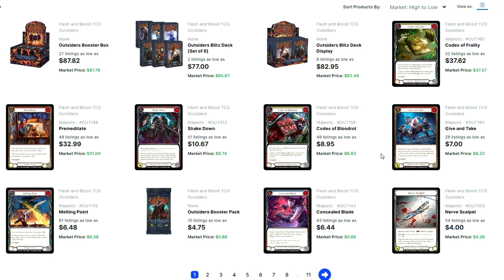Premeditate is different for me — it's like Plunder Run but more fair, more balanced. There's not a whole rainbow cycle of it, it's just its own card. It can be used by everyone, not just Assassin or Ranger — it's generic. So of the two, if I had to put money on which one could get banned potentially, I would say Premeditate. But I don't really expect either of them to get hit. Codex of Frailty is around $38 — I know I bought my playset for each. Premeditate is around $33, dropping a bit more than Codex.